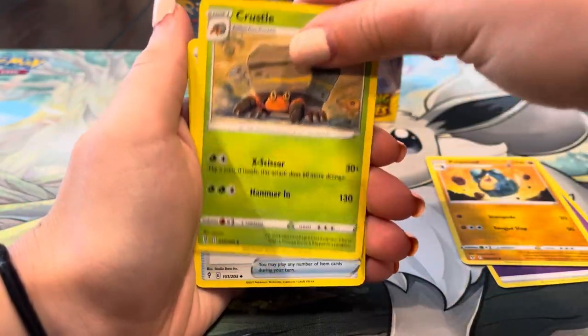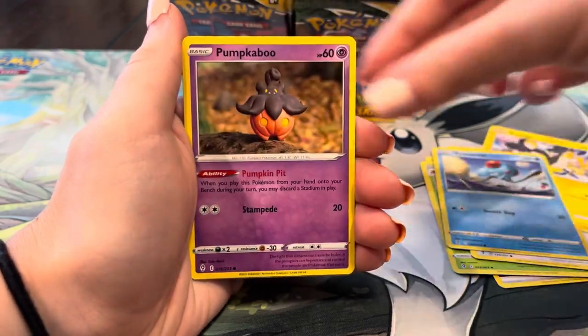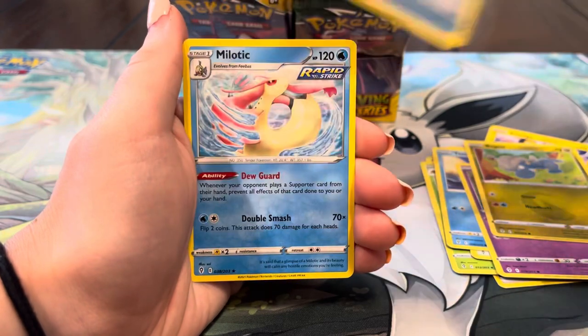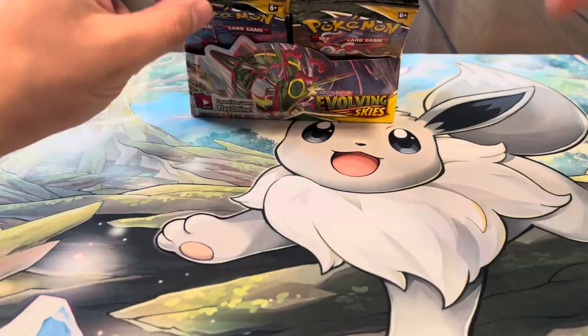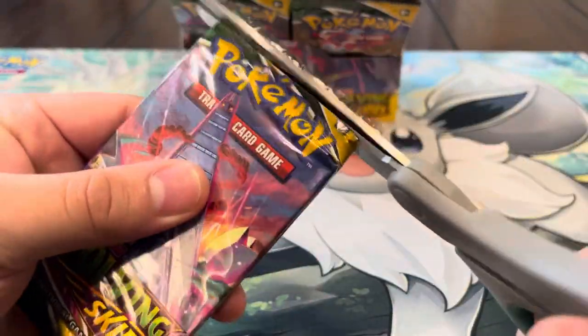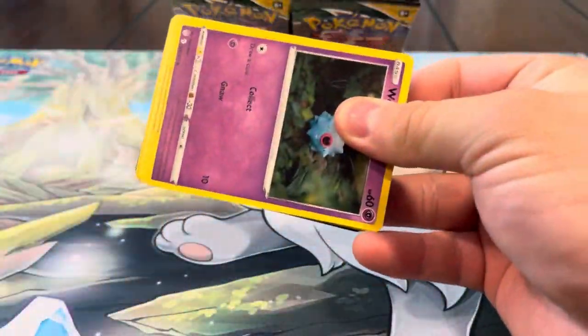Moon and Sun, Lillipup, Igglybuff, Tentacool, Pumpkaboo, Bagon, Spirit Mask — and a Malamar holo! That's our first one of those in this video, just pretty cool. Let's keep it going — hoping to pull a secret rare or another full art, that's the goal.